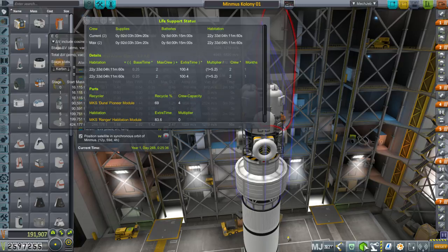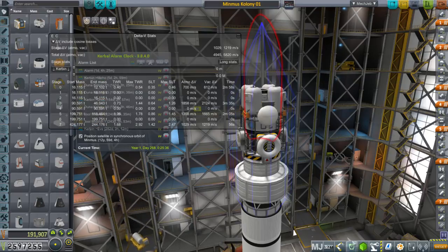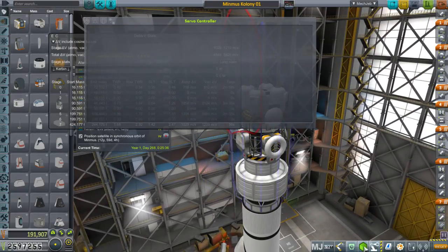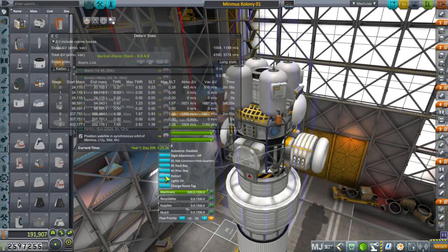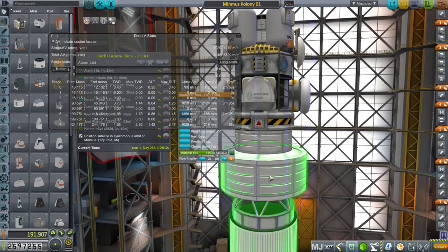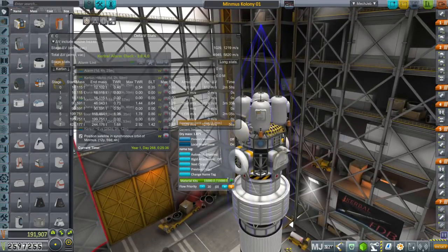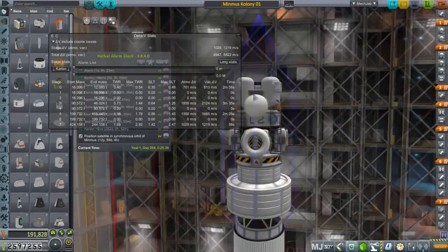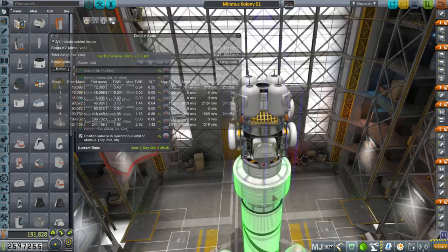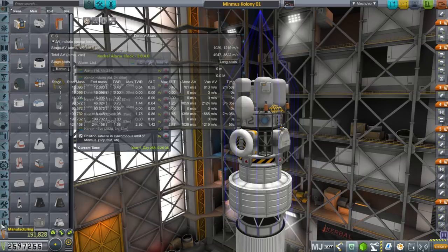This is Minmus Colony 1. It has 92 days worth of supplies and 22 years of habitation — though that's apparently without the modules inflated, since it's only showing two crew. It's basically the same sort of thing we sent to the Moon — it's got inflatable modules. But this time, instead of doing things piecemeal, I've made sure to pack the material kits in here. There's a trick though: because they're stored in here, we have to inflate the modules before landing the whole assembly on Minmus, which means we need a Kerbal onboard — specifically an engineer — to inflate the modules first. That's possibly very dodgy business.